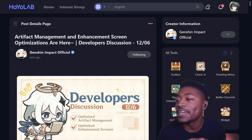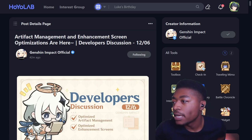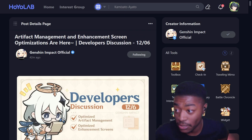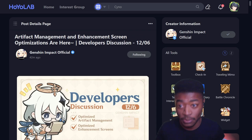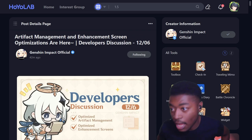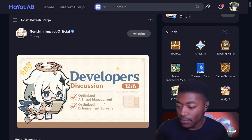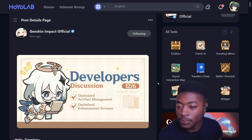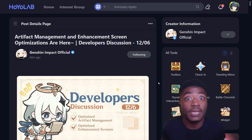We've got another developer discussion, this is for the 6th of December. It's artifact management and enhancement screen optimizations - already off to a great start. Don't know if that means artifact presets just yet, but we're already off to a good start. This is going to be a pretty spicy one - looks like it's finally going to be pretty impactful.